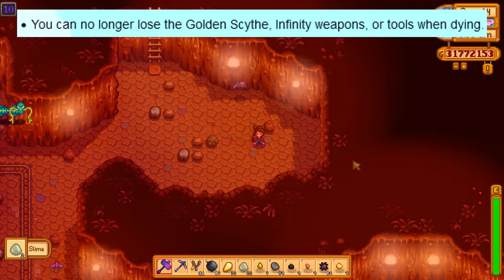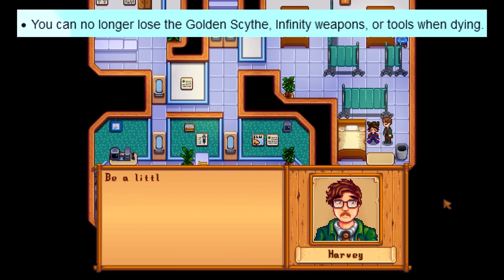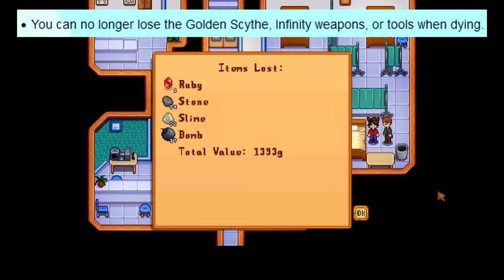Whenever you lose all of your HP in the mines, you will no longer be able to lose any tools or any infinity weapons. If you haven't found the infinity weapons yet, those are upgraded galaxy weapons crafted at the forge and they take a very long time to make.